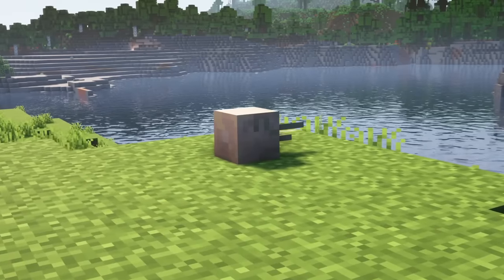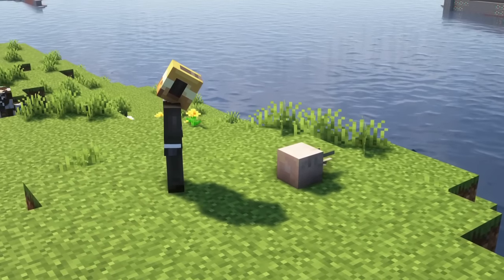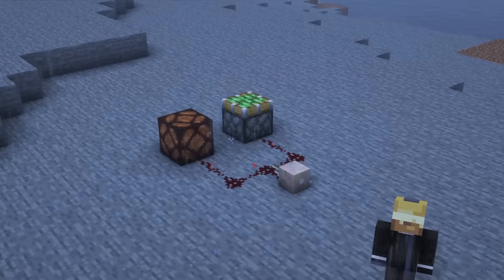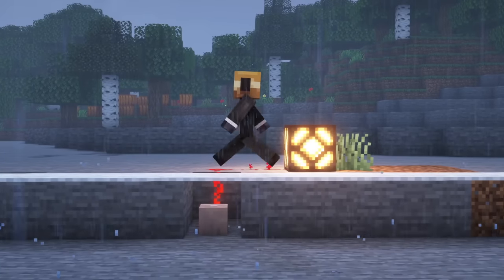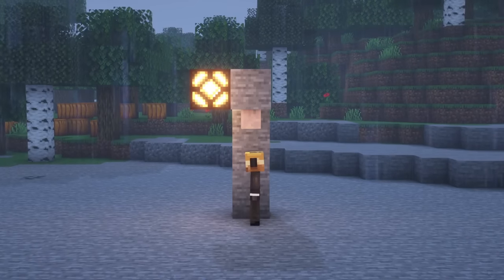The elder eye, which is dropped by the elder guardian, is basically a sensor which can be activated by right-clicking on it. It can detect the player or mob up to 14 blocks away. The back of the block is basically the redstone output, which can be connected with redstone dust or any other redstone block. You can place the block as you want to detect mobs or players above it, next to it or below it, which makes it really useful.